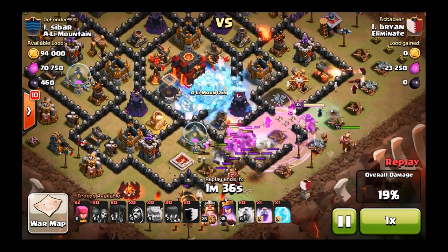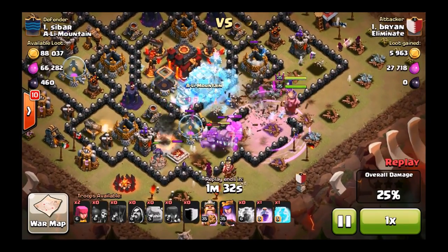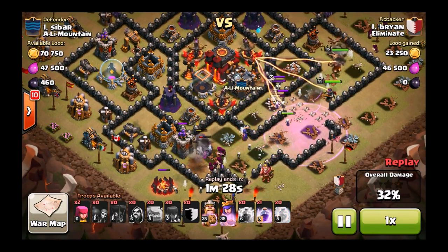They got kind of jammed up here. I was a little disappointed — I thought they would head towards the center. This is where wall breakers come into play. When I use more wall breakers, I can normally get through to the center. I almost did there.